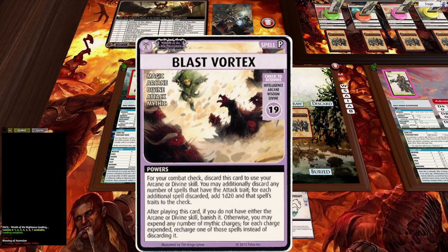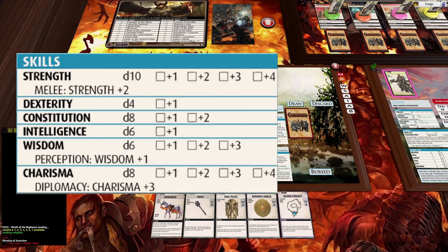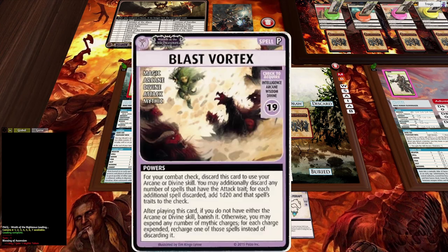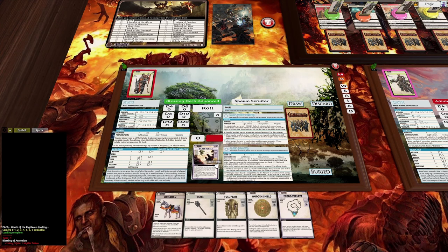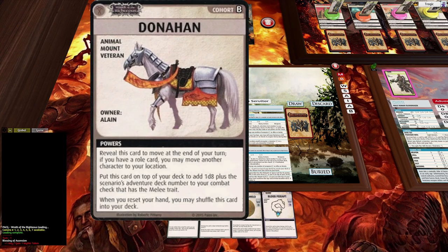Boom Blast Vortex - this is another one of these crazy promo cards. Look at that, it's a 19. This is a great card, I'd love to have it in my deck, but we only have d6s and I'd have to spend a heap of lessons to get it, so I'm just not going to bother. Discard. We've got no blessings so we can't continue.